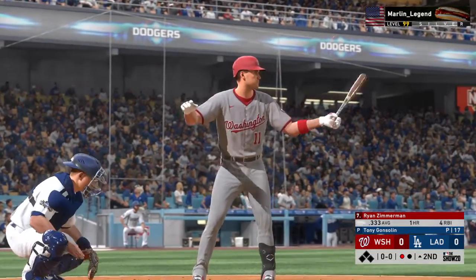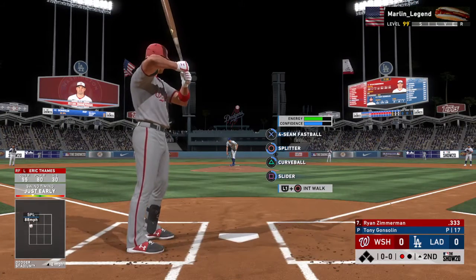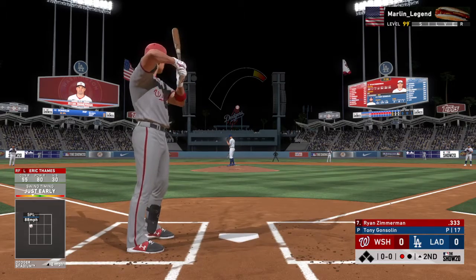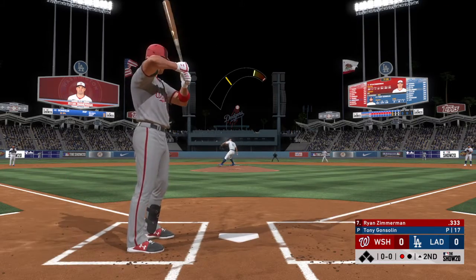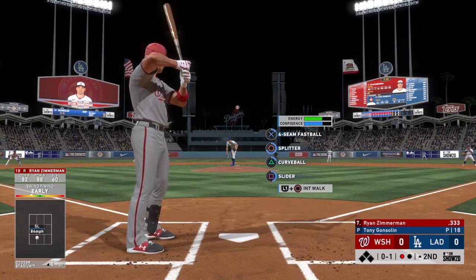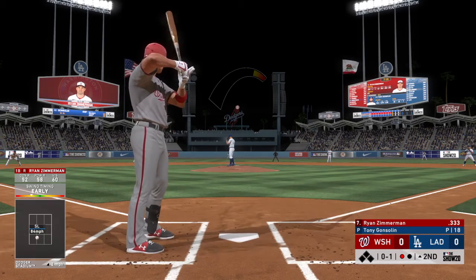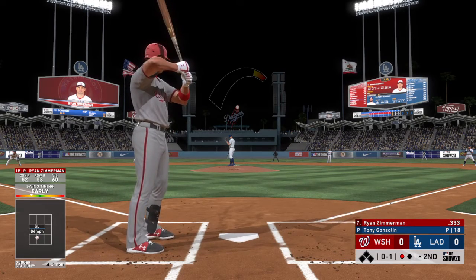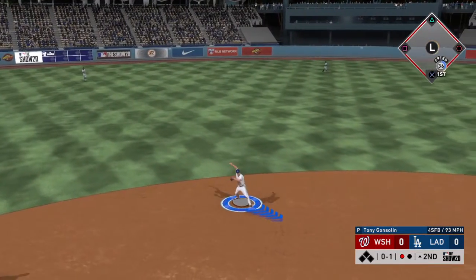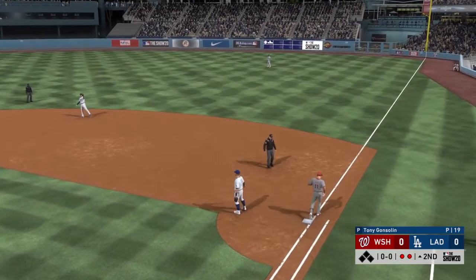So the bases are empty with one man gone. And that'll bring up the power-hitting first baseman, Ryan Zimmerman. He fouls this one off. No score here as we play inning number two. Hard on the ground towards short, fielded cleanly. Throw on to first takes care of Zimmerman for the second out of the inning.